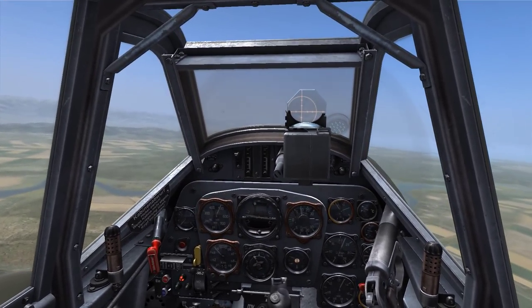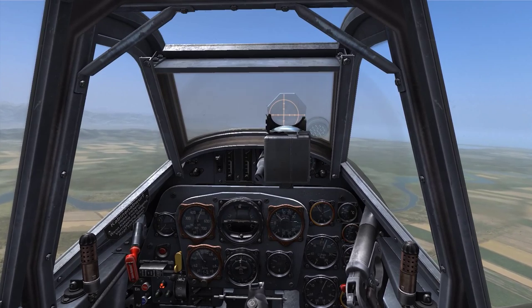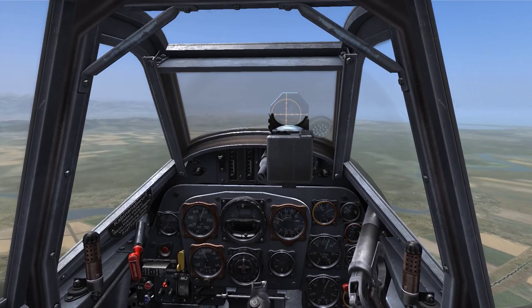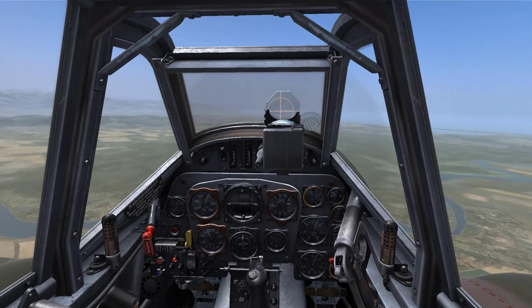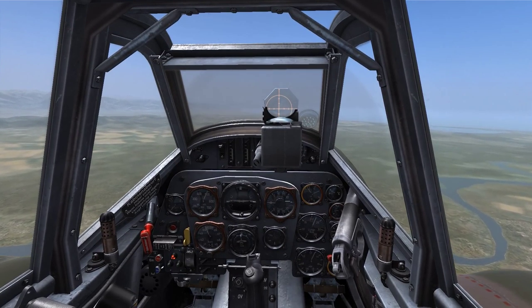Once our aircraft levels out, the compass will start to orient itself onto the proper magnetic heading. It's at this point that we're going to fly this heading for the distance noted down earlier, which was around 40 kilometers, although we're going to see our target well in advance, being another airbase. As we fly this heading, it'll eventually take us to our second waypoint, which is Kobuleti airfield.